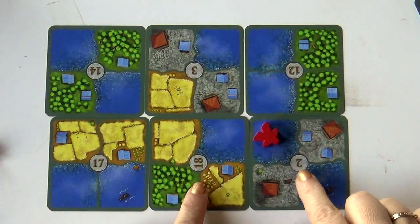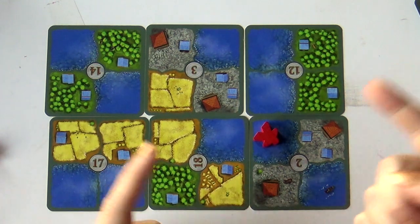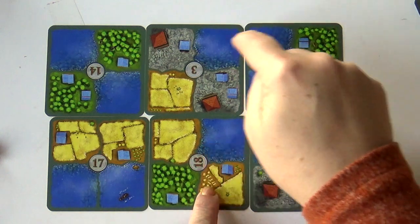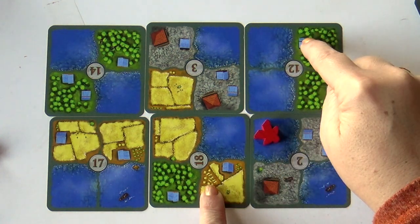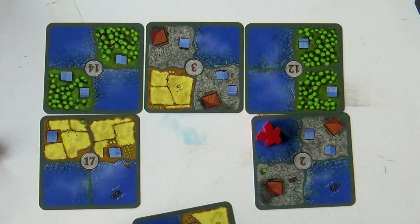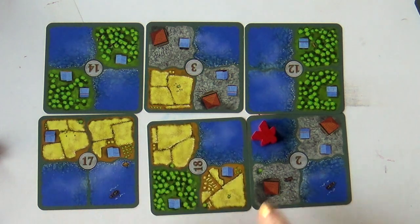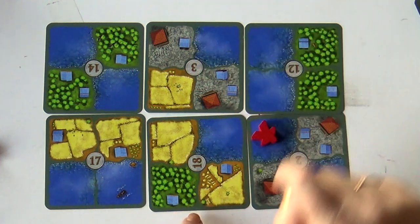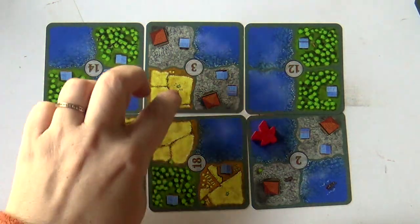Fishermen score points for every fisherman hut adjacent to their water territory. For example, if five water squares are all connected and there are six fisherman huts adjacent to that territory, the fisherman scores six points. Spinning tiles can help maximize which huts fall adjacent, but sometimes the layout just works out well on its own. One fisherman scoring six huts gives you six points.